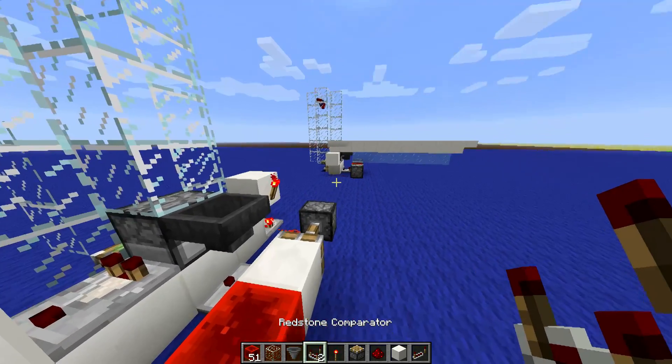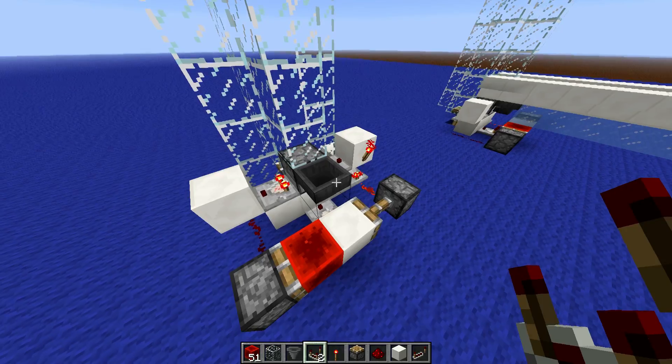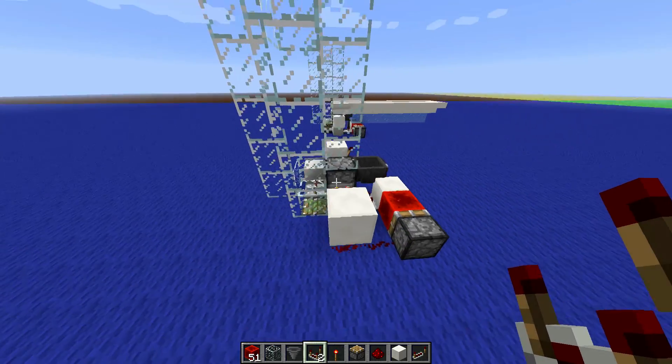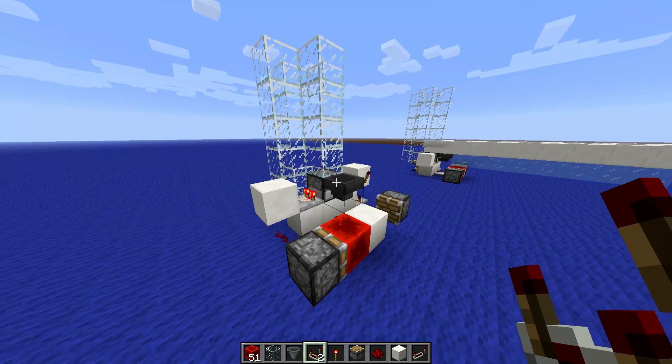The last step is adding this torch here and the hopper. Now you can just fill in items into the hopper either with a water stream or just by throwing anything into it. It will start filling up the dispenser, and once it reaches 41 items it will start dispensing. When it's back at zero it will lift them up, and the process can repeat. Let's take a look at this.